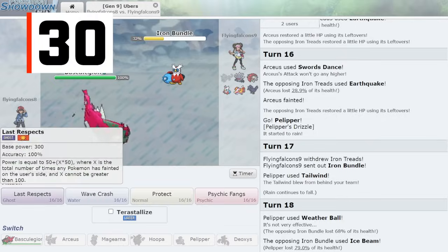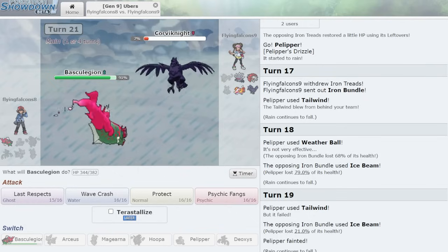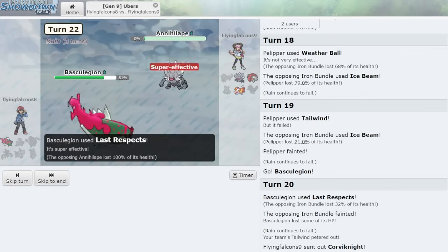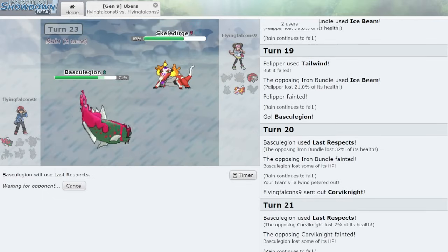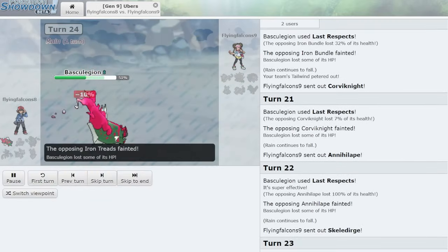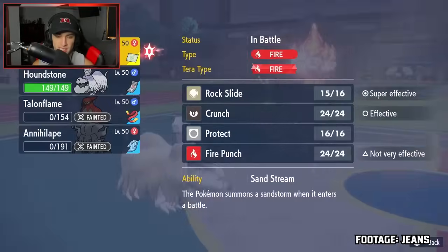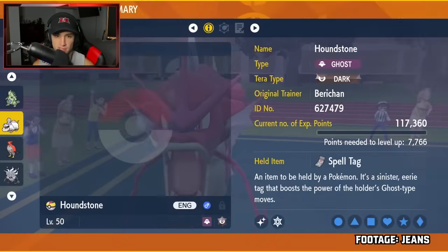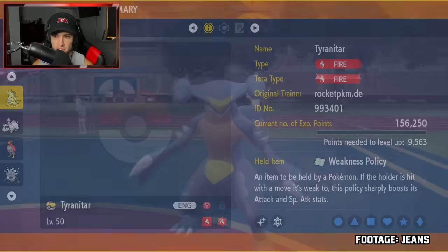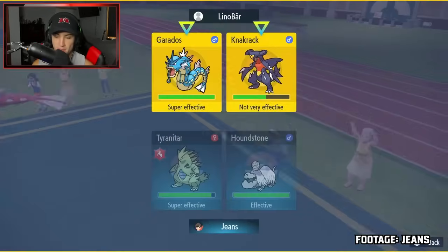There's only one move potentially better than Shed Tail in singles, and that's Last Respects, a Ghost-type physical move that starts out as a 50-100 attack. However, for each Pokemon that faints from the user's party, this move's power increases by 50 — so if five allies faint in a single battle, this move's power would be 300. In VGC doubles, only four Pokemon can be used, but a maxed-out power of 200 is still nothing to scoff at. The opponent is the one who controls the move's power for the most part, giving it a really high ceiling but a really low floor. A fun fact: Last Respects got one of the least broken Pokemon in existence — Houndstone — banned in Singles, since Smogon doesn't ban moves that only have one user.